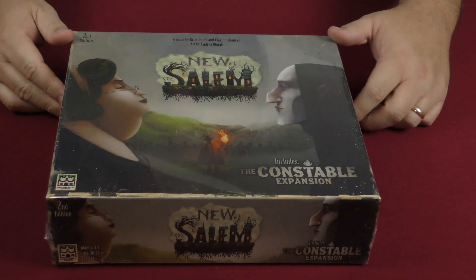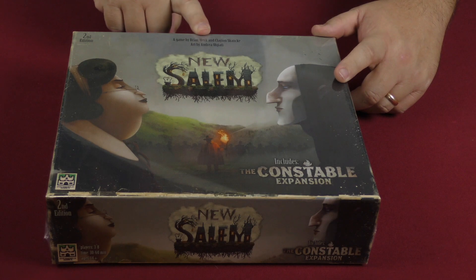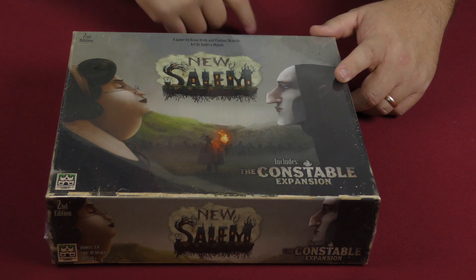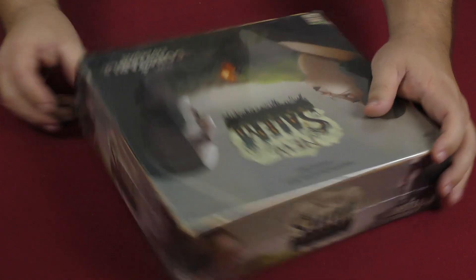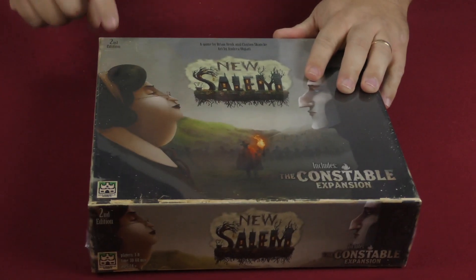Hey folks, welcome back to another daily unboxing with yours truly, Sam Healy. Today we are taking a look at New Salem, the second edition. It's a game by Brian Hink and Clayton Skanky, with art by Andrea Ogiati. It includes the Constable expansion.